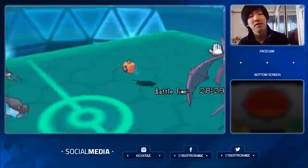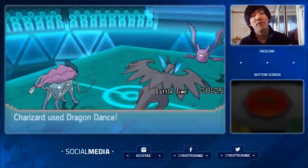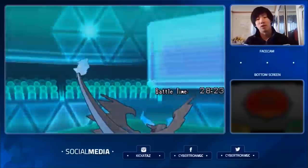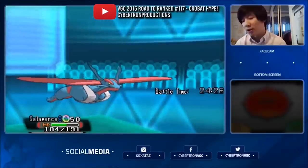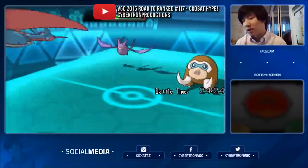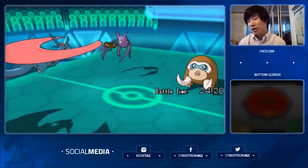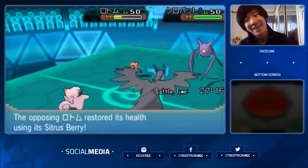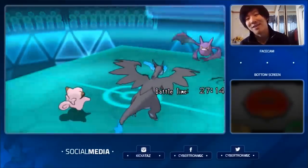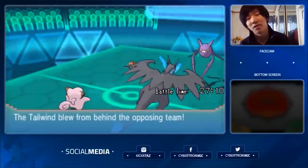Being really fast and having access to Taunt meant that it could stop a certain dog-Picasso thing from setting up as well. However, throughout all of the Gen 6 VGC years, Crobat was compared to Talonflame as a speedy Flying type with Taunt and Quick Guard. Talonflame of course boasted the infamous Gale Wings which gave priority to all of its Flying type moves including Tailwind, but its four times weakness to Rock Slide meant it sometimes got grounded faster. Meanwhile, Crobat's bad defenses meant it wouldn't stick around long either. It was something to consider.